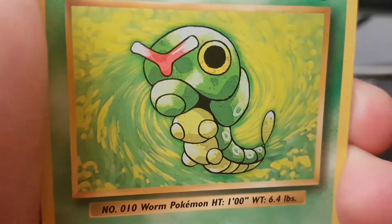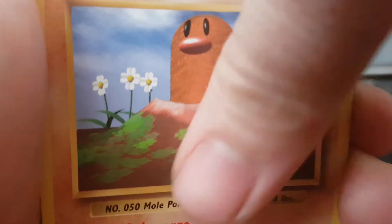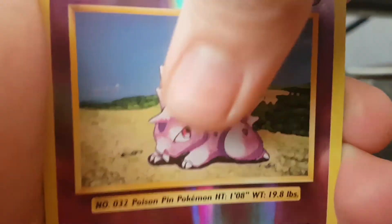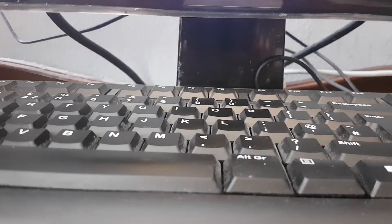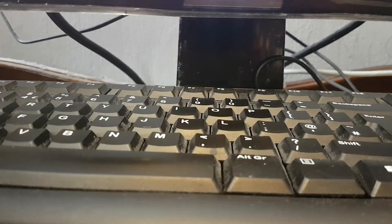Also from the Charizard pack: Poliwag, Caterpie, Diglett, Voltorb. Our reverse is a Niloaran, and our rare is a Farfetch'd non-holo.